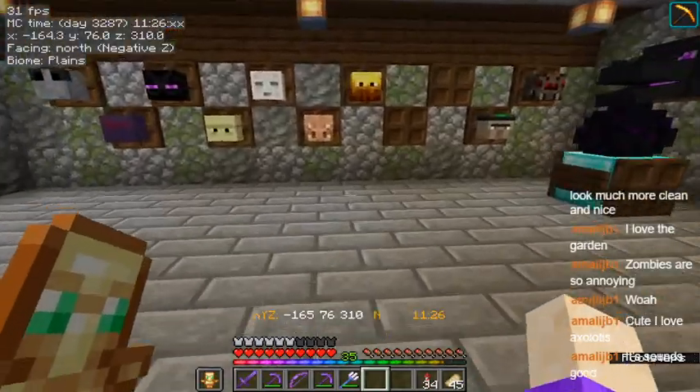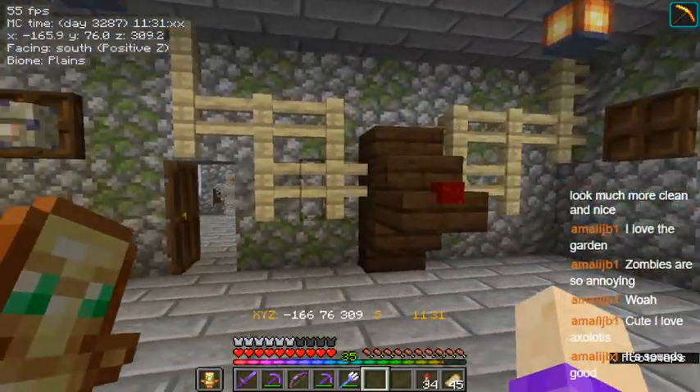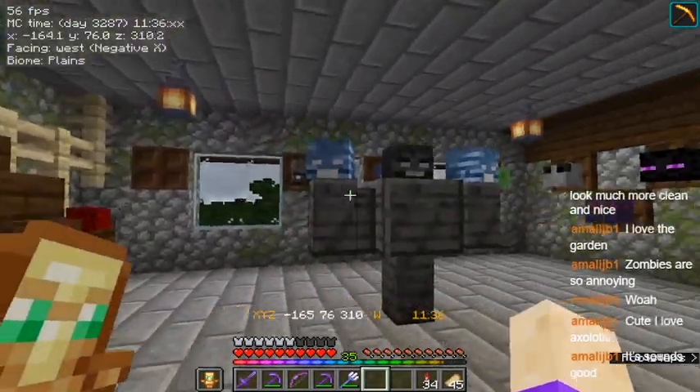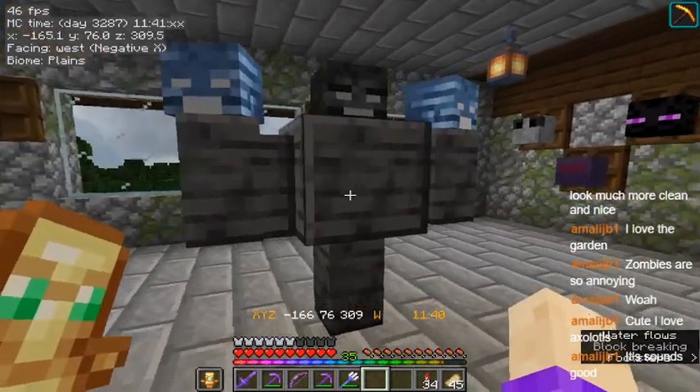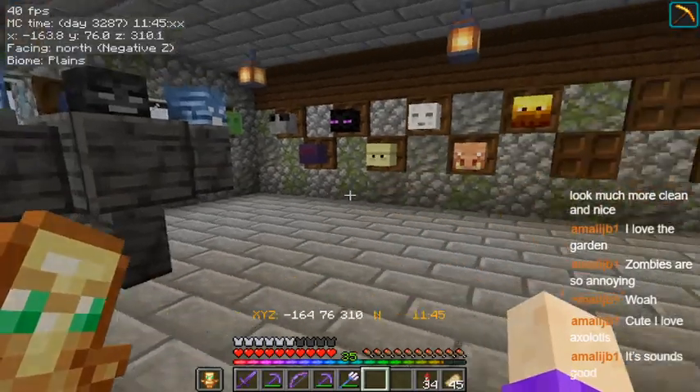And this is the trophy room, because we do have the Vanilla Tweaks head stuff. Although that's not a head - that's just a giant moose head, which I found very amusing to make. So we have the wither. And I love the polished deep slate - it looks like the wither's little skeletal texture. It's so perfect.